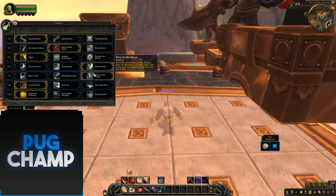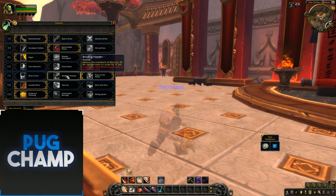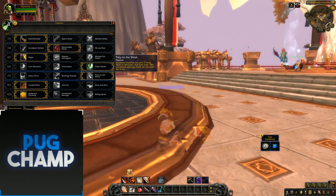For the next talent, just take Prey on the Weak. The other options — Blind of Power just lets you blind things quicker and it's not really efficient. Prey on the Weak increases your DPS when you stun things, which is good.